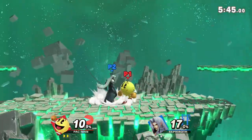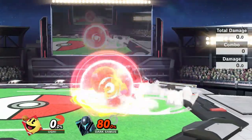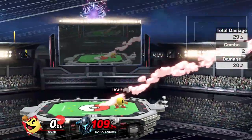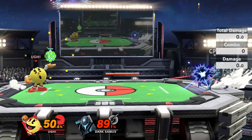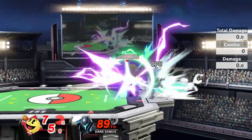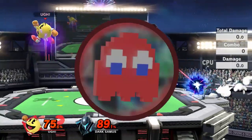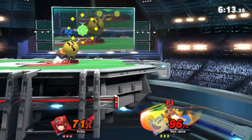Now that we understand how bell functions, let's get into killing with it, and it's honestly quite simple. Confirming off of bell is really easy — just throw it at your opponent and launch them with a smash attack. The difficult part is being able to get mileage off of it against players who know how to make it difficult for you to get it in your hand in the first place, and how to play around it once you do catch it.